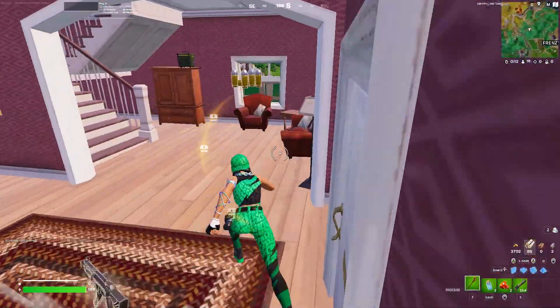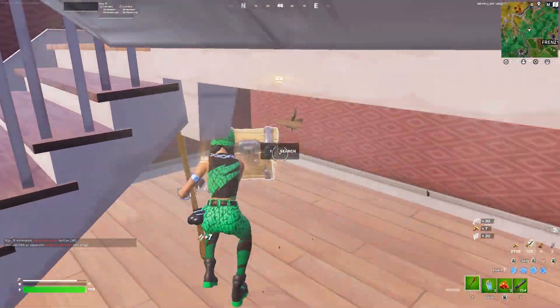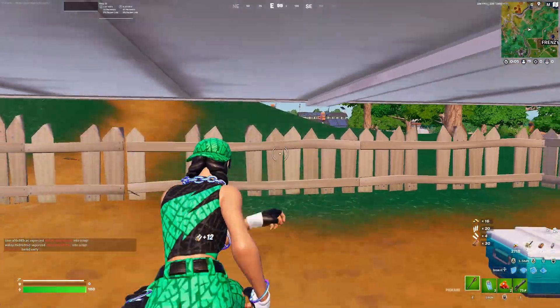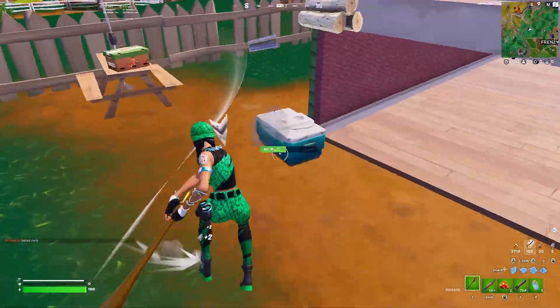What you want to do is just scoot up the house and farm up to max wood from the fence outside. From this spot, easy max wood every single game, guaranteed.